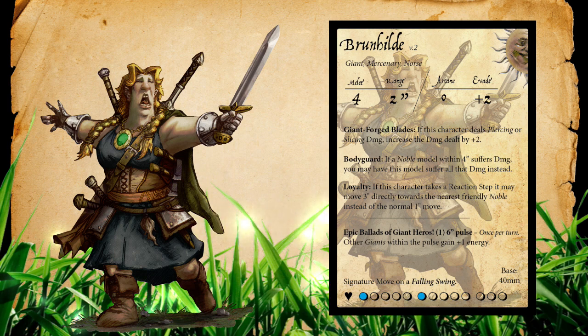She has a melee stat of 4, a melee range of 2 inches, an arcane stat of 0, and an evade of plus 2. She brings along 13 health boxes and doesn't start losing her first energy until her 8th hit point has been taken. She has 2 energy, so fairly standard for that normal giant track, and she is on a 40 millimeter base.